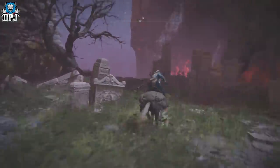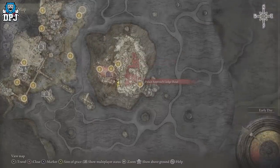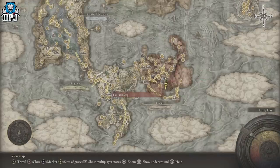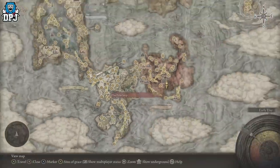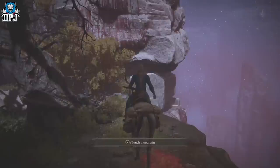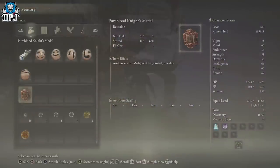This spot here is the Palace Approach Ledge Road, within the Mohgwyn Dynasty area inside the Siofra River. To get down here you need to complete the White-Faced Varre questline, which starts very early in the game. They've also changed a requirement so you can now do this offline by killing an NPC to progress the quest.